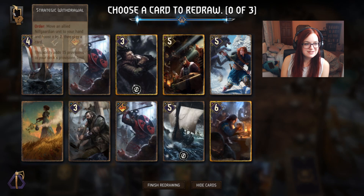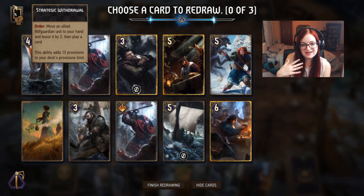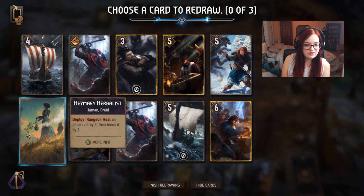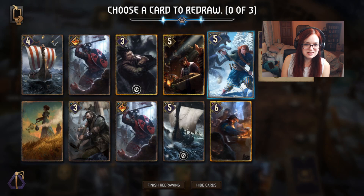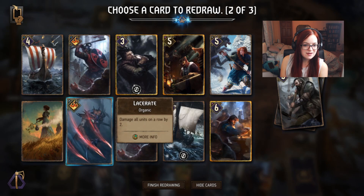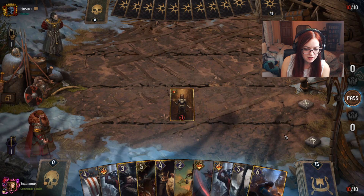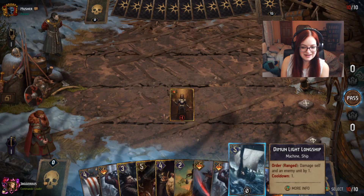Here we are in the mulligan screen. The first thing you want to do is check what your opponent's playing — our opponent is Nilfgaard running Strategic Withdrawal, which lets them take a Nilfgaard unit from the battlefield, put it in hand, boost it by two, and play an additional card. We have Haymei Herbalist, Gutting Slash, and a couple of Demon Pirate Captains. I'm going to mulligan the Demon Pirate Captains and the Herbalist — I don't feel like they're the most powerful cards.